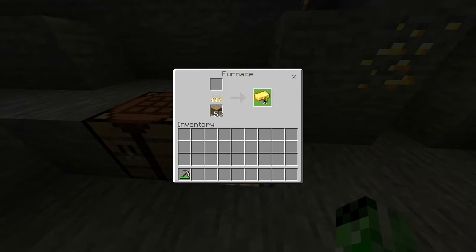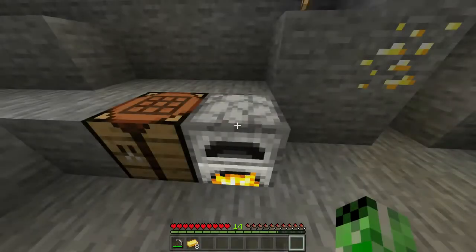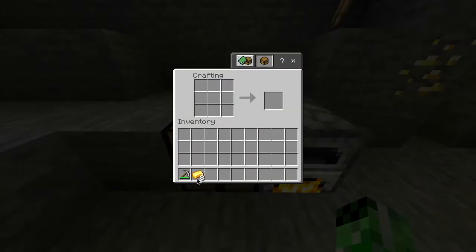Once it's finished, you want to take out the gold ingots from the furnace and then head over to your crafting table where you can then start making the golden chest plate.